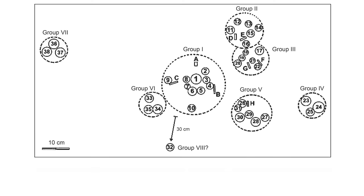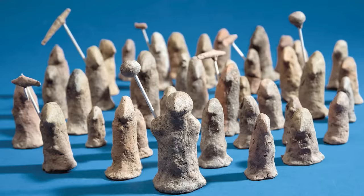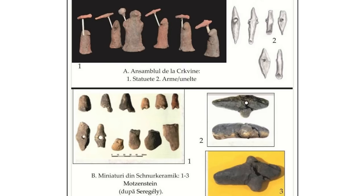And here we have 46 individuals. Maybe the 11 weapon holders are the heads of their own households, and the largest figure is the most senior of them all, the clan chief. The stone battle axe or the mace — the symbol of their authority.